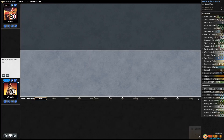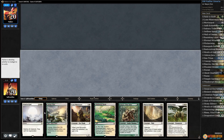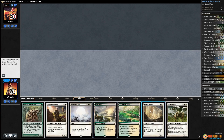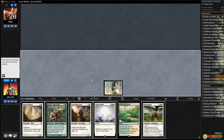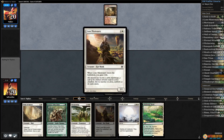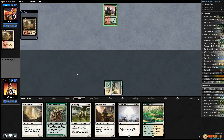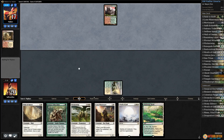Always forget we need 61 cards. We're on the play. This hand is pretty excellent — exactly what we want out of this deck. Canopy Vista, good. We got our Wrath, some life gain, walls, and Flickerwisps. Wouldn't mind destroying a land. Opponent shocks themselves down to 17 and plays a Wild Nacatl — only a 2/2 at the moment.